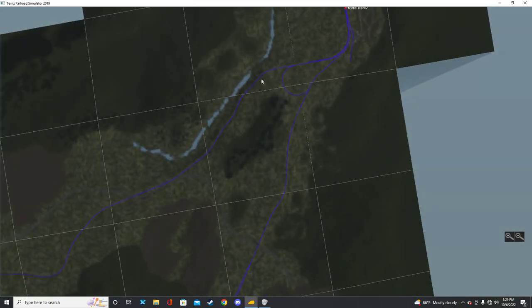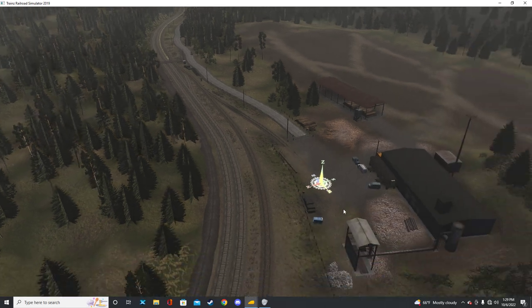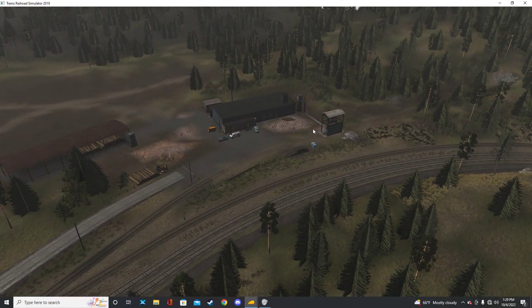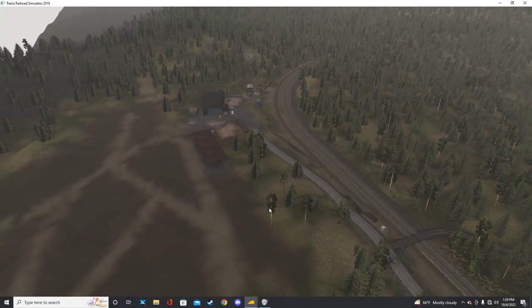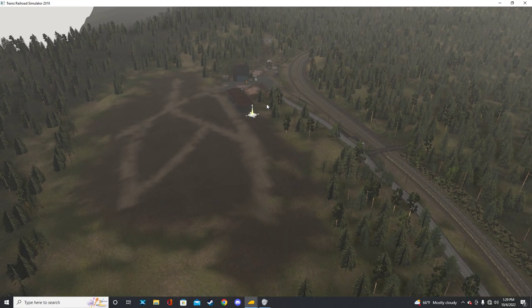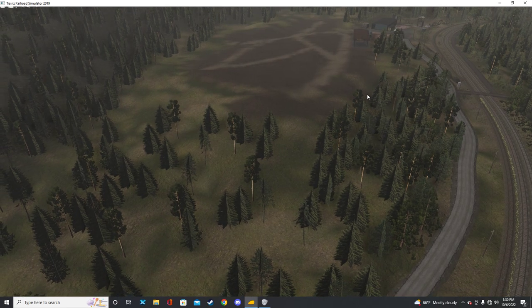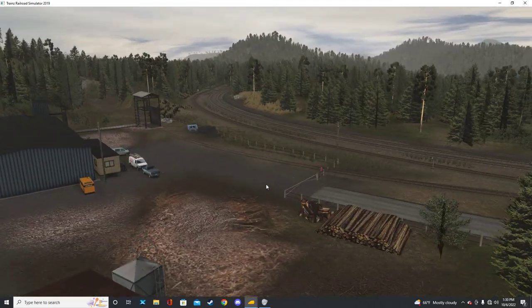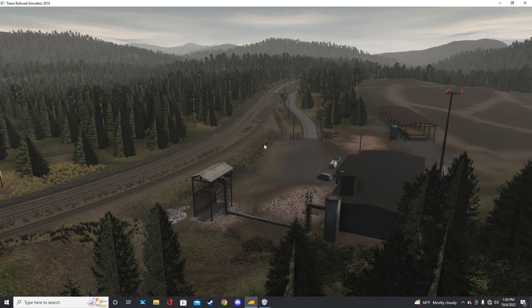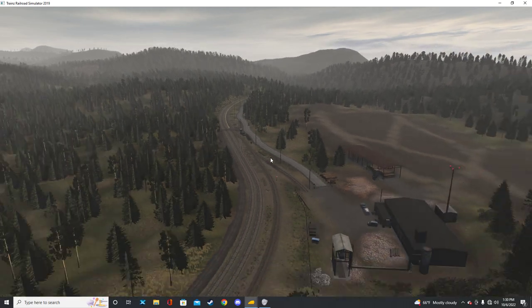Myrtle is the next location. There's a sawdust loader here, but this is not an active industry so I don't really know what purpose this spot serves for the route. It looks like it was a logging camp at some point that's now defunct - that's my best guess judging by the clearing. I made it functional in my version because I backdated my route a little bit, but I think a defunct logging camp is what they were shooting for.